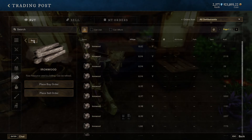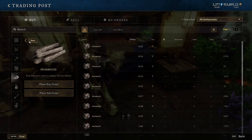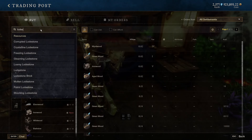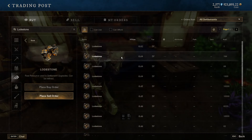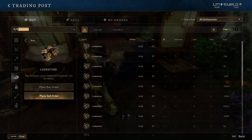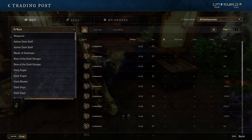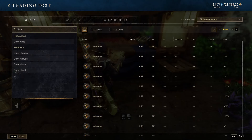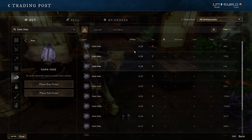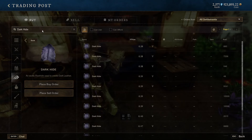The top four I found, at least on my server which is Marama, is Ironwood at the top. Then we've got Lodestone right here at 0.64 each. We've got Dark Hide, and this one is not as expensive. However, it is extremely easy to get, so it's definitely worth adding to the list because you can get lots of it extremely fast and flip it pretty easily for about 0.38 to 0.4 depending on where you are.